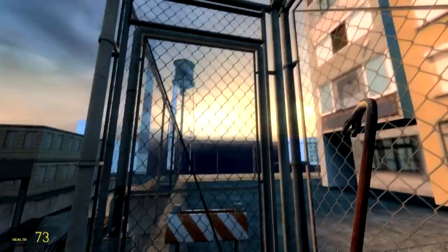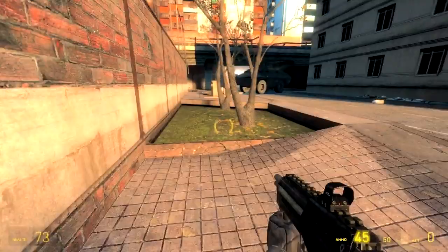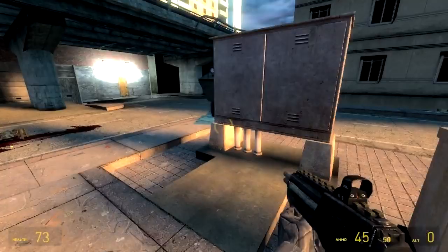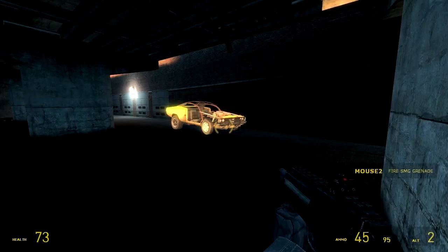One of my pet peeves — look, a padlock. Nope. Let's stop doing this, level designers. Half-Life 2 very obviously sets out rules for the game world, so let's start following those rules. If you can't think of another way to bar a door then let's get more creative. I know you can do it.